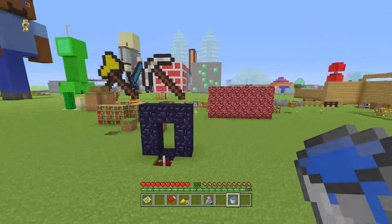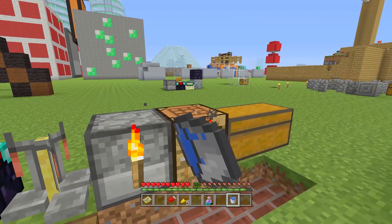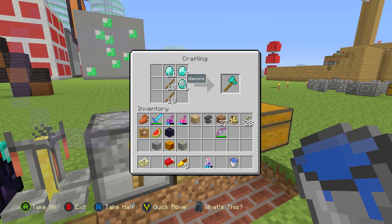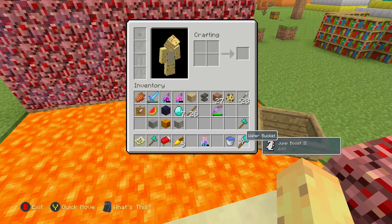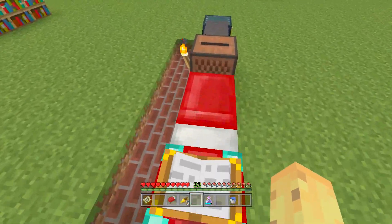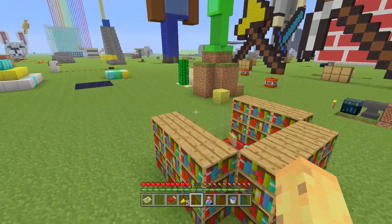Noob mistake number four has only become possible on consoles recently due to an update allowing classic crafting, though it's always been possible on PC. You might come back from a mining trip with 22 diamonds and want to craft just one axe. But if you shift-click or press the wrong button, you end up crafting five or six diamond axes instead of one. A lot of players don't even have one diamond axe, so crafting multiples by accident is a painful mistake. Burning the extras in lava doesn't really make it better.